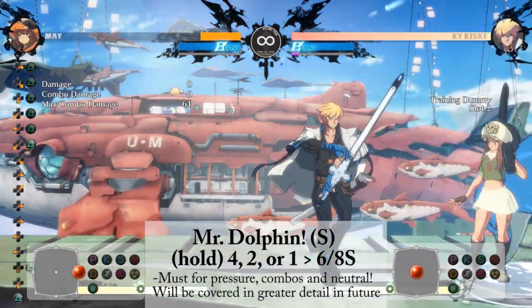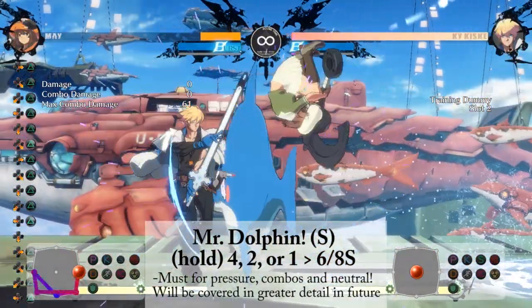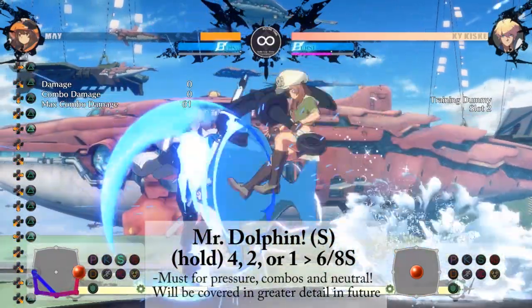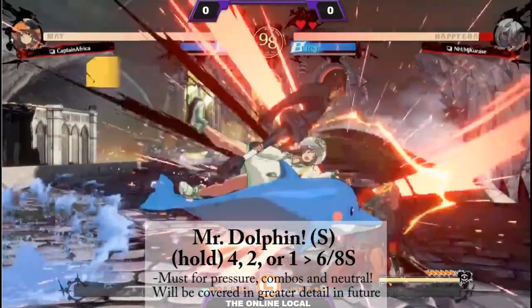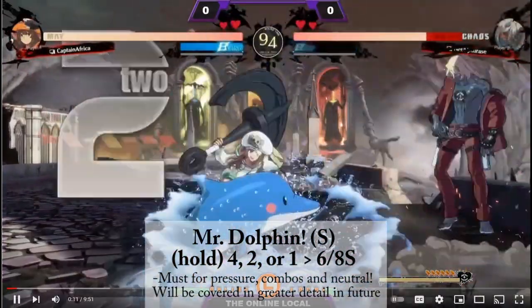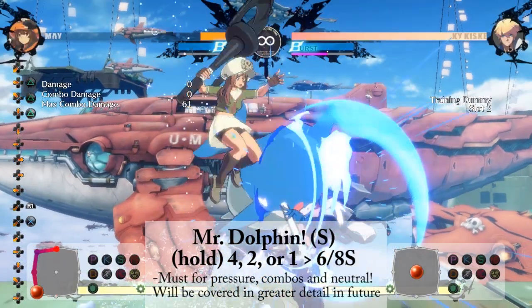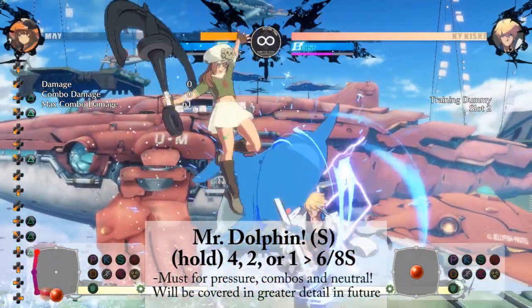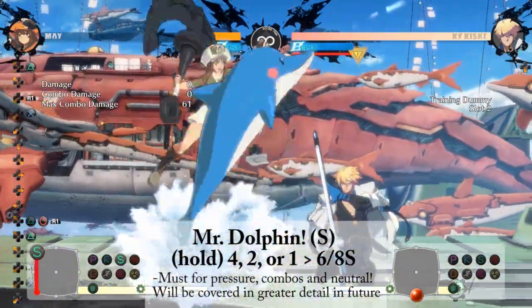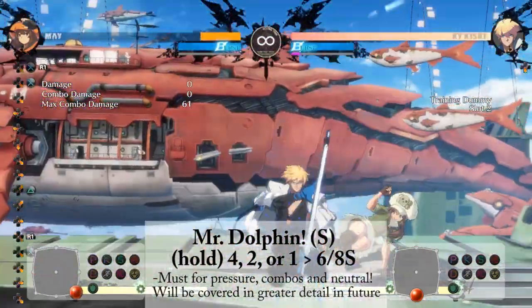Mr. Dolphin, S version, is charged by holding down, back, or down and back. You can charge S Dolphin in S Dolphin, giving you a powerful tool to catch backdashes. While the vertical version is an overhead, it is easily mashed out of. However, it can still catch some crouching opponents off guard.